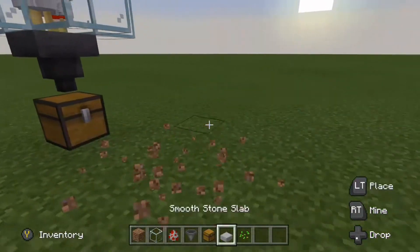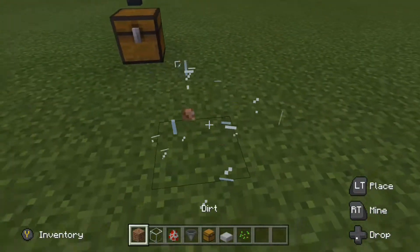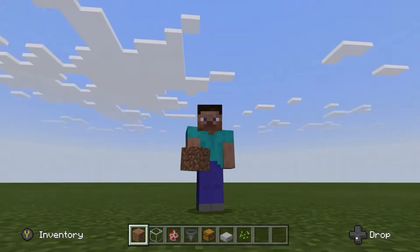For the staircase in survival, it's better to keep it there so you can go up to breed the chickens.